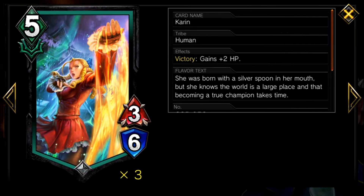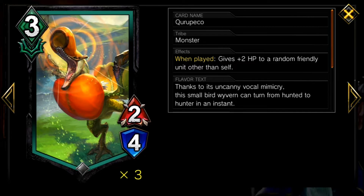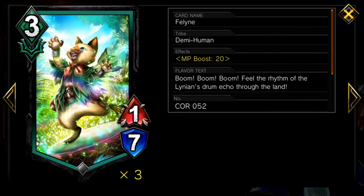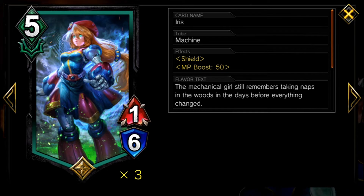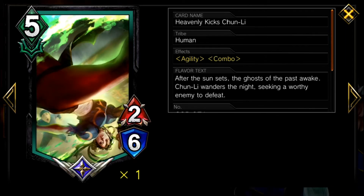Karin gets plus 2 to HP, and the 8 MP cost Chun-Li gets plus 1/plus 2. Kuru Peko gives 2 HP to a random friendly unit other than itself when it hits the board. Ziziaku is your sealer, meaning he nullifies all abilities and effects of the unit in front of him. Feline and Iris are fundamentally similar — low attack and high HP in exchange for MP boost. Iris also comes with a shield. Zangief gains a shield when he hits the board. Your legendary is Heavenly Kicks Chun-Li. I cannot stress enough how good this unit is — low MP cost, agility for double attack speed, and combo to deal damage twice on one attack. Craft her if you don't have her already.